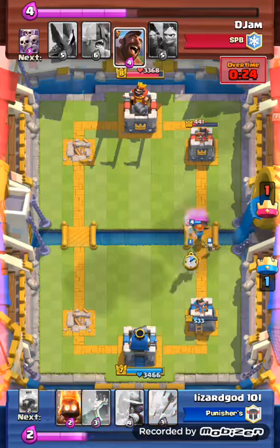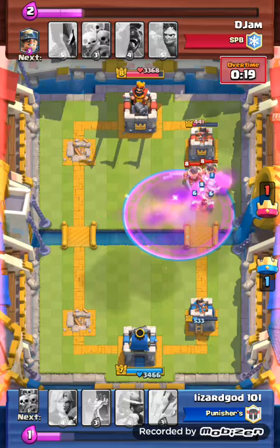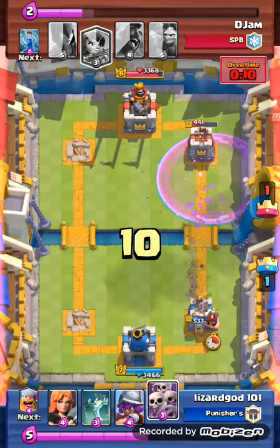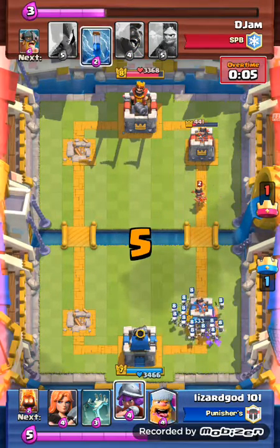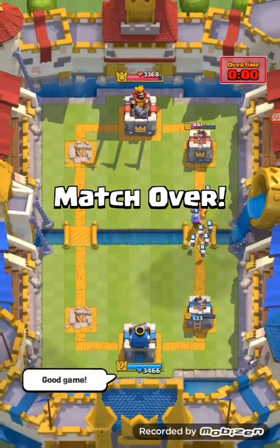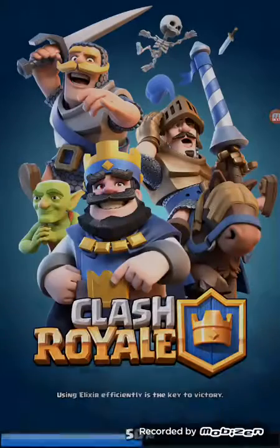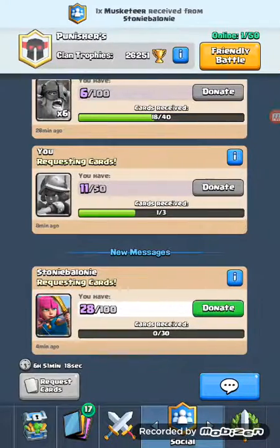I valkyrie that skeleton army — skeleton army has miner, late zap by him — and then my valkyrie takes out the princess. I try fire spirits and rage but that lumberjack would have gotten that tower if he hadn't skeleton armied in time. He places down his princess, musketeer, and then fire spirits — and then the game is over. That was a good game, nice tie by him — well played.